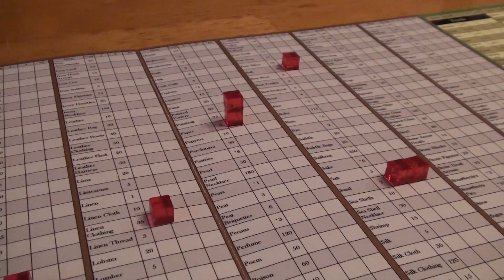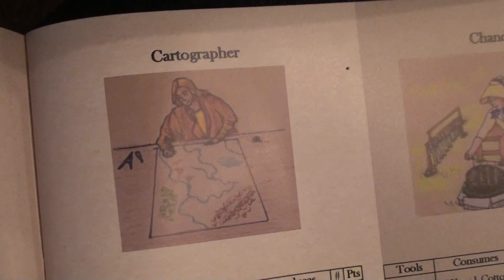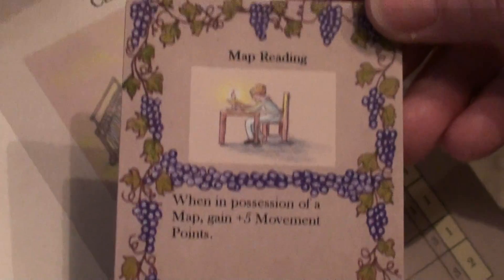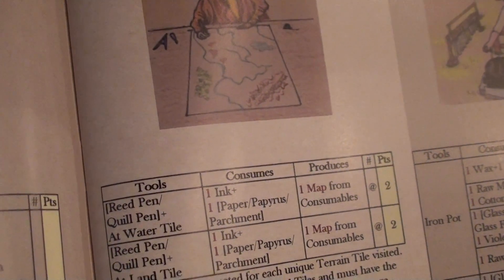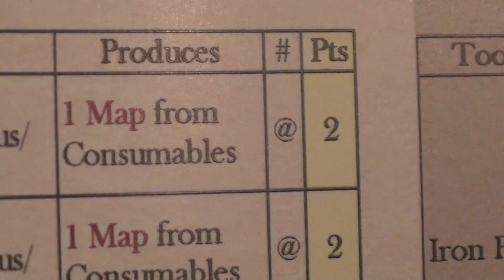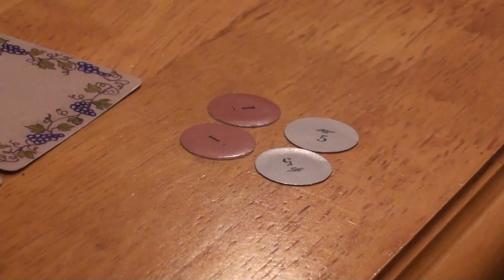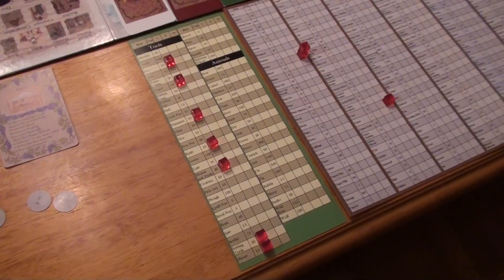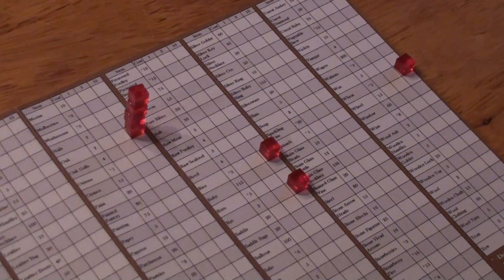We determined what we need to buy based on the occupations we're going to be using. One of them is the cartographer. Since we have the map reading bonus card, which gives a movement point bonus, and if we have a map we've decided to make one. We could have just purchased it from the marketplace but it would have cost quite a bit. This way, we can actually make it and earn some points at the same time. After all purchases, we have 12 silver pieces left. Player 2 also finished their inventory purchases and then the game is ready to begin.